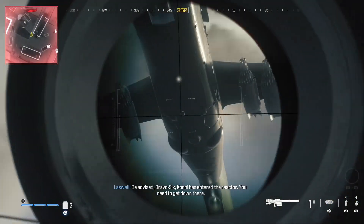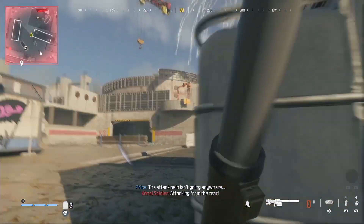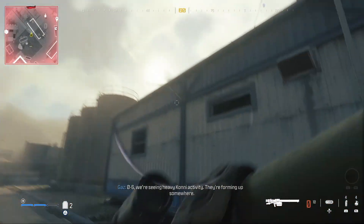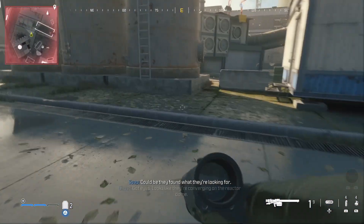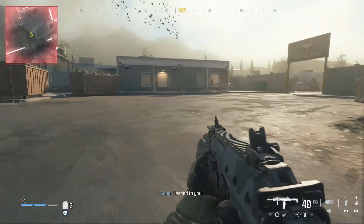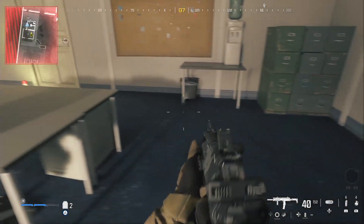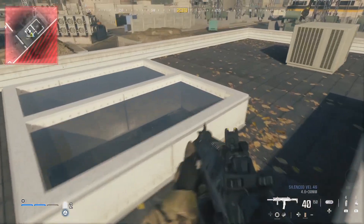Be advised, Bravo six — Kony has entered the reactor. Please get down now. Of course. Chopper down. Got eyes. Looks like they're converging on the reactor, and that's where we need to be. Bravo, weapons hot — push to the reactor. Headed to you. I mean, this whole stealth thing didn't really last that long, did it?